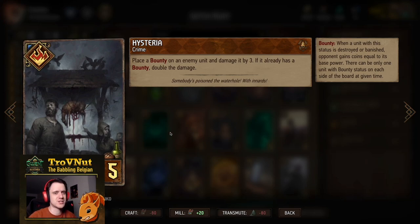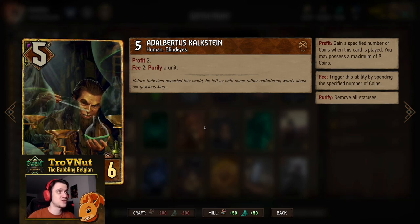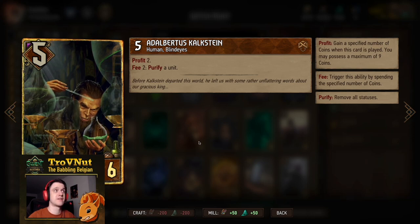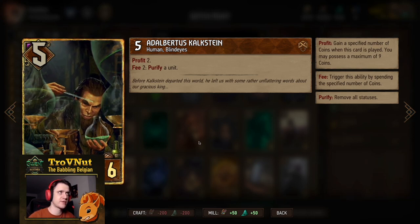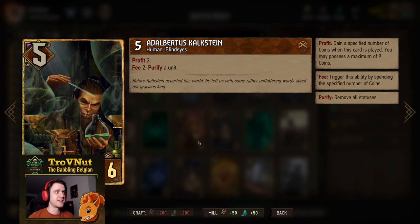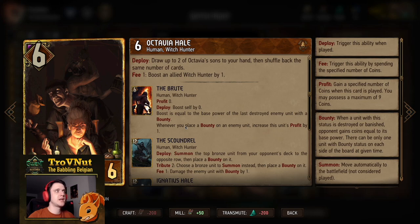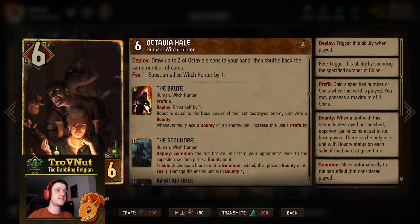I love the lore behind Hysteria — it's tied to the Scoundrel card. On the art you can see the Scoundrel killing what looks like a deer or goat, hanging the beast to make villagers believe there's a witch in town, which is what the Hales family does in the game's lore. Then we have Adelbertus Kalkstein — five power for six provisions. He gives you two coins, and for every two coins you spend you can purify a unit.